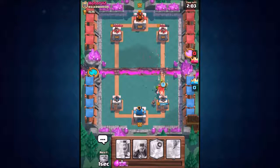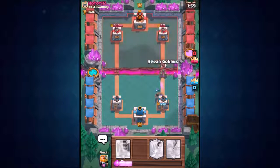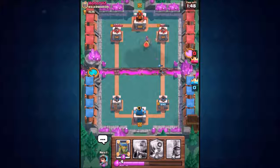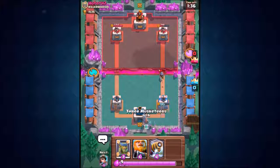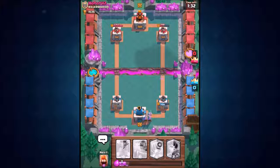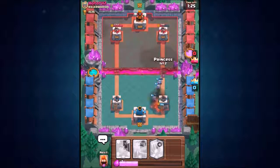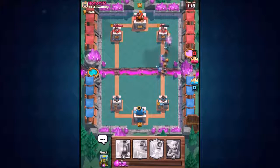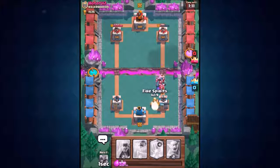We got melee goblins to take out the hog riders but he threw in an arrow card — smart move. Sparky is coming up in our future cards. We've already taken his tower to 900 hit points. At 748 HP now. We drop three musketeers on the right and use Sparky on the left as a distraction — but he counters it well, so we have to change plans.